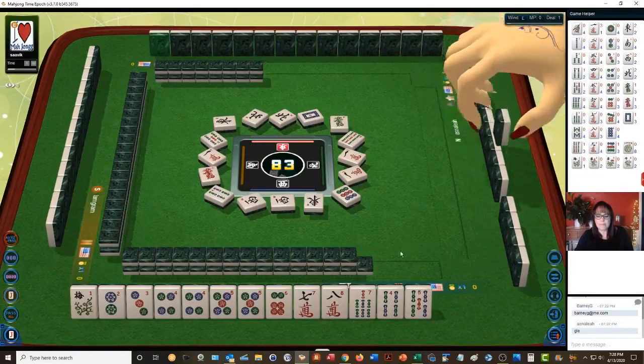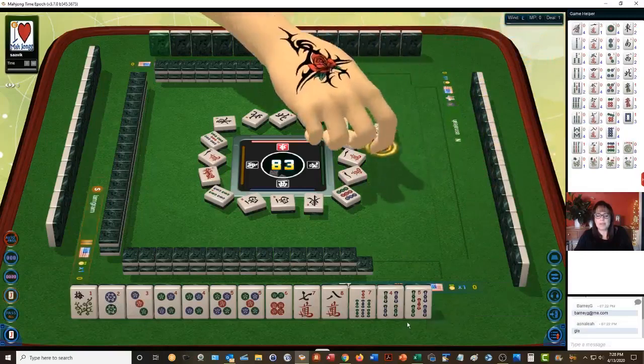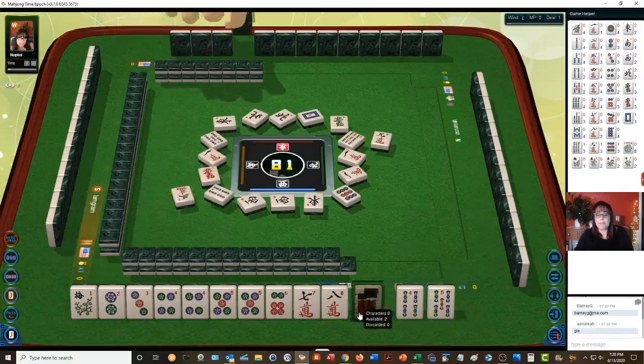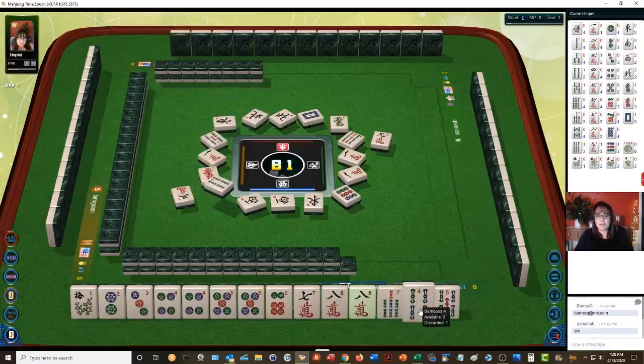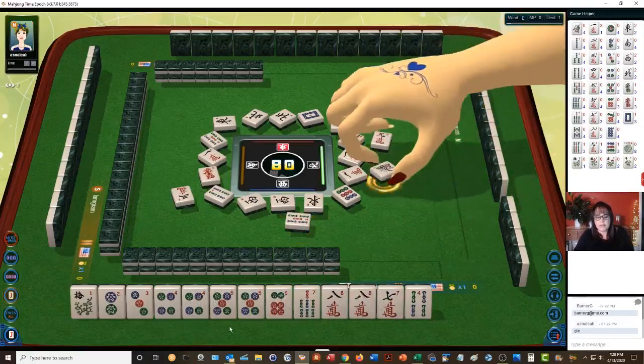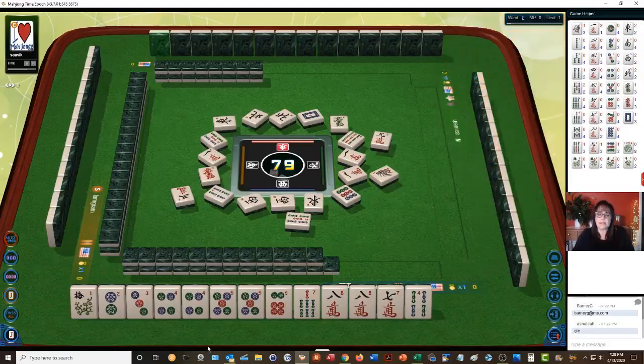White dragon. Right now we have two through eight. Nine characters — that's a big range. Three characters. There's an eight. Let's discard the four, five bam. Five bamboos. We have four, five, six, seven, eight — fifth hand down. There's potential there. One bamboo. We still have potential for the second hand down or the sixth hand down.